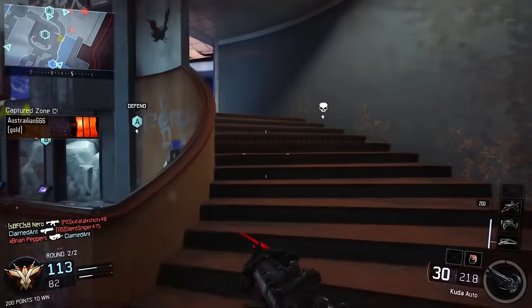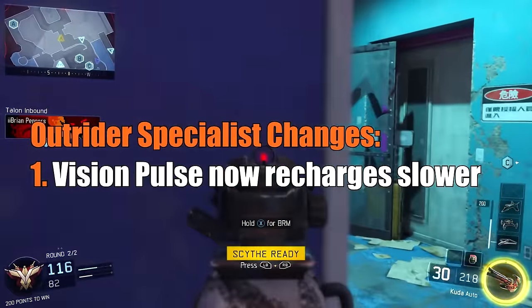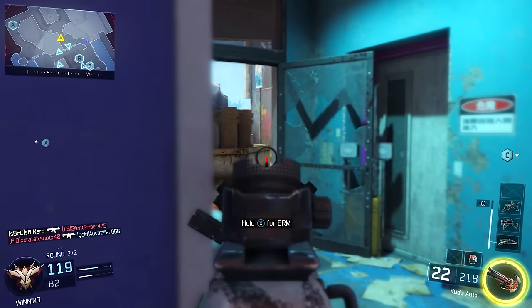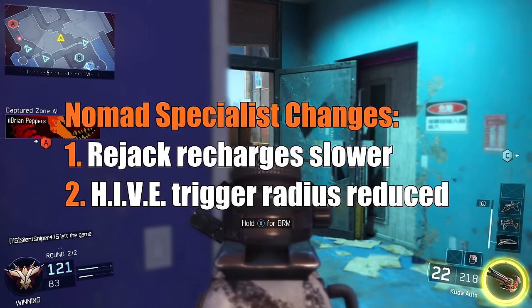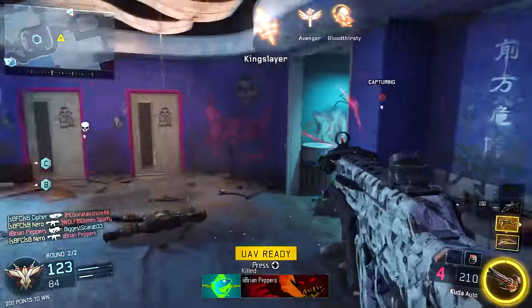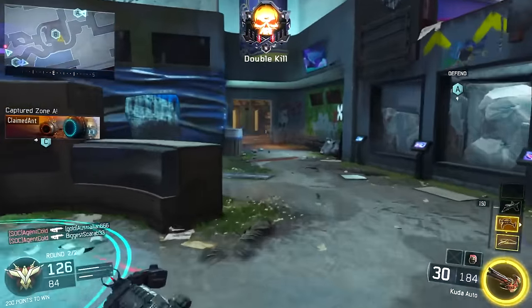Moving over to specialists — they've changed around a couple of them. The Outrider's Vision Pulse ability has had its recharge rate slightly reduced, so you're not going to be getting your Vision Pulses nearly as often. Moving to Nomad, they increased the time it takes to recharge his Rejack ability, meaning there will be a lot less Rejacks. They also reduced the Hive trigger radius. So Nomad received a nerf to both his Rejack and his Hive ability.